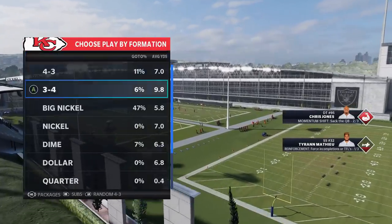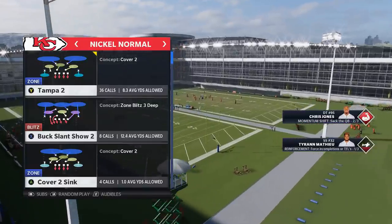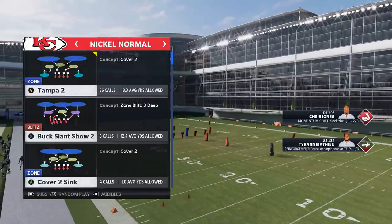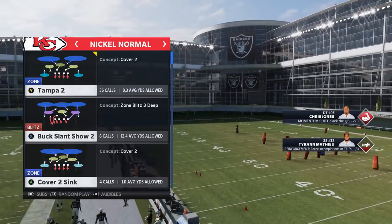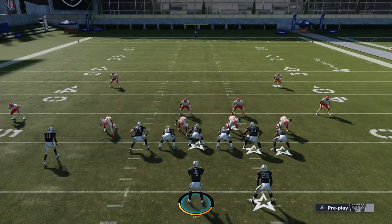On the defensive side we're gonna start off with Cover 2, which is typically what we do — we work with the zones and then work our way back to the man coverages. We're also gonna work all the way up to Cover 4, which is one of the harder defenses in Weekend League right now. So if you're having trouble with Cover 4, I'm gonna show you a bunch of ways to break that defense with this particular play.